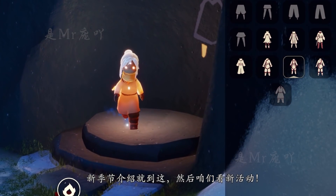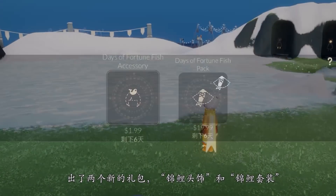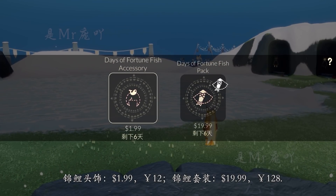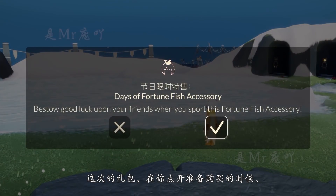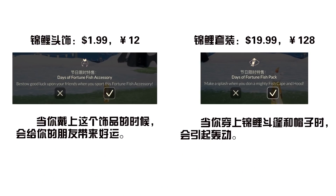新季节介绍就到这了，然后咱们看新活动。新活动，春之日，春节和情人节的活动，出了两个心理包：锦里头饰和锦里套装。锦里头饰售价1.99美元，人民币12元；锦里套装售价19.99美元，人民币128元。这次的礼包在点开准备购买的时候，会发现新增了产品说明。锦里头饰翻译过来大概是：当你戴上这个饰品的时候，会给你的朋友带来好运。